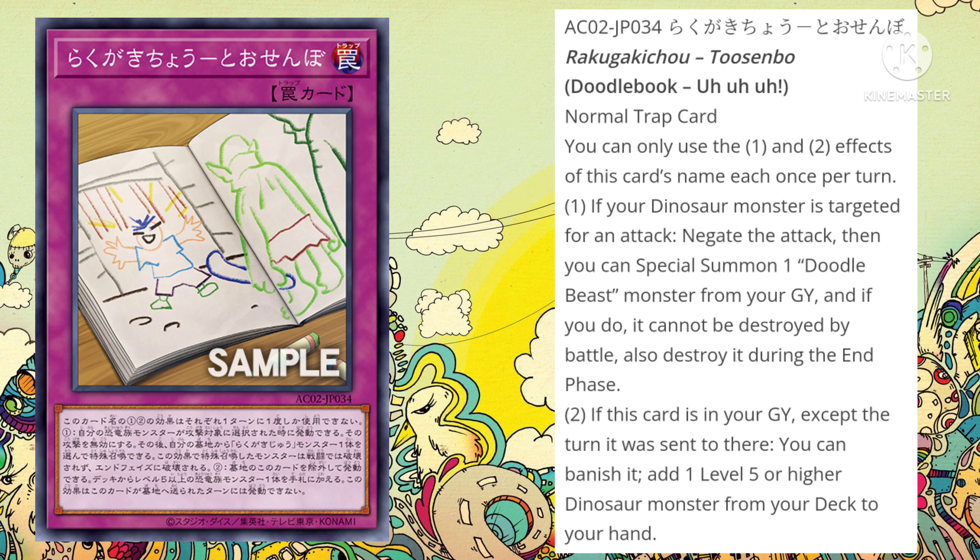This is actually a pretty cool card. You activate it, negate your opponent's attack, and Special Summon a Doodle Beast monster from your graveyard — though it gets destroyed during the end phase. If your opponent still has multiple attacks, you can summon the monster to your field, and maybe do some quick effect plays like going into a link summon. It's also a body on the field so you potentially don't die from your opponent, because even though it negates one attack, they could still have other monsters that can run over your other monsters.